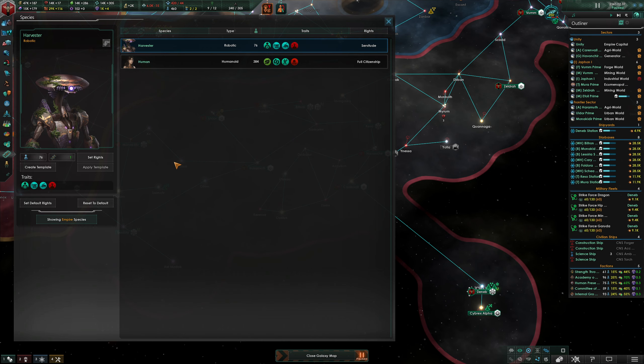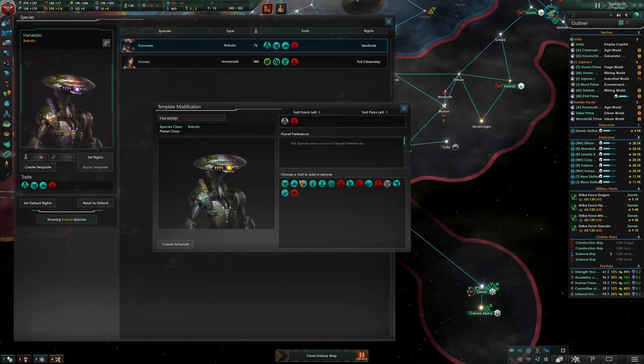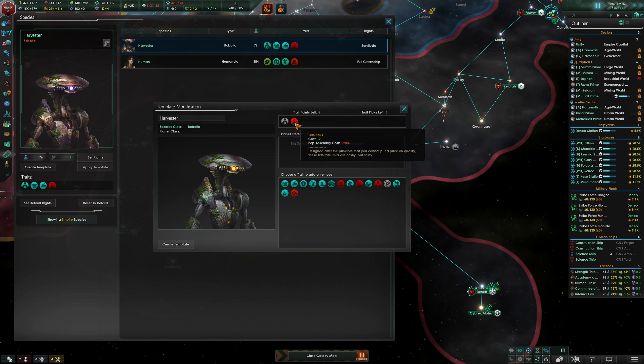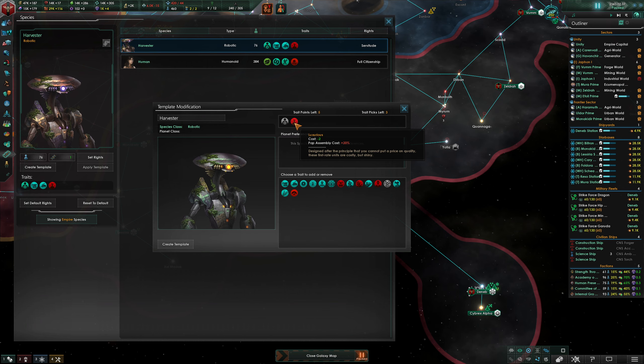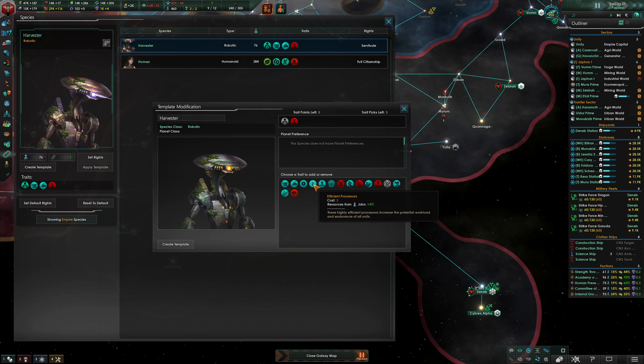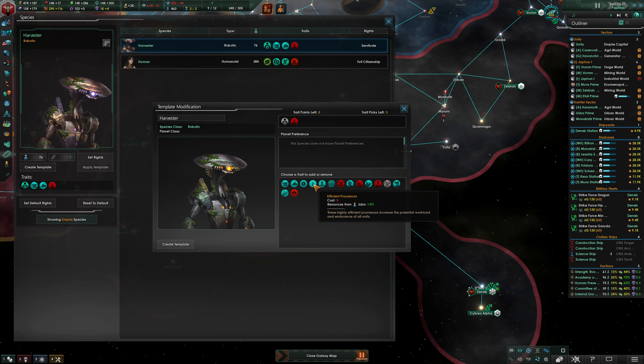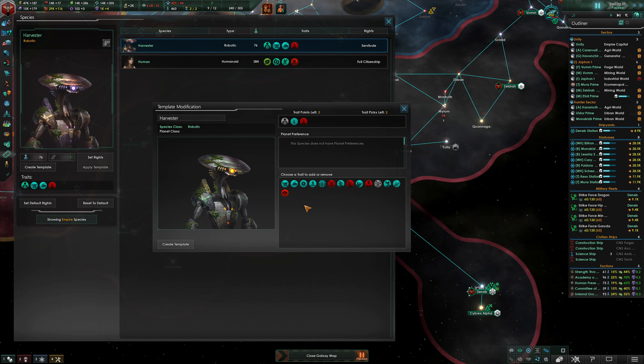I'm not quite sure how to accomplish that. I've never done this before - I've always gone with this template - but because I know I have robots working specialist jobs, I want to remove these specializations. I'll keep the luxurious malice because it's a one-time upfront cost that gives us two more points back. Pop assembly cost is increased 20% but you pay that once and you're done. Down here I want to take efficient processors - that's going to cost three trait points but gives plus five percent resources from any job they're working.